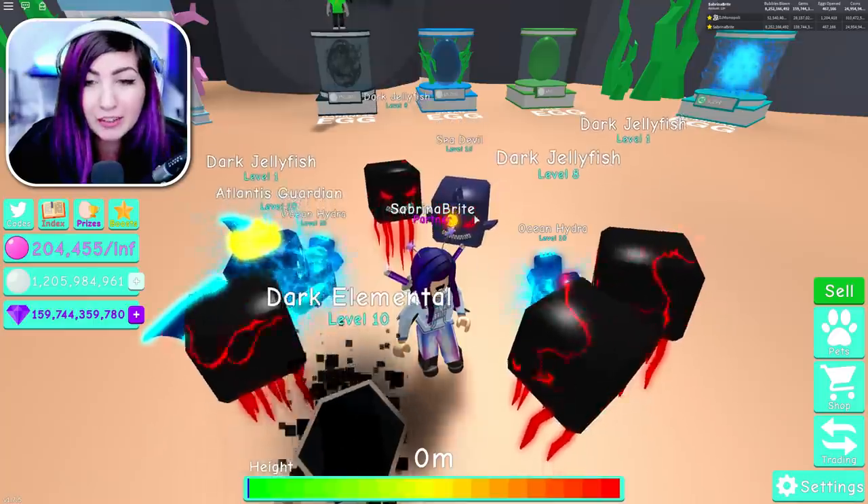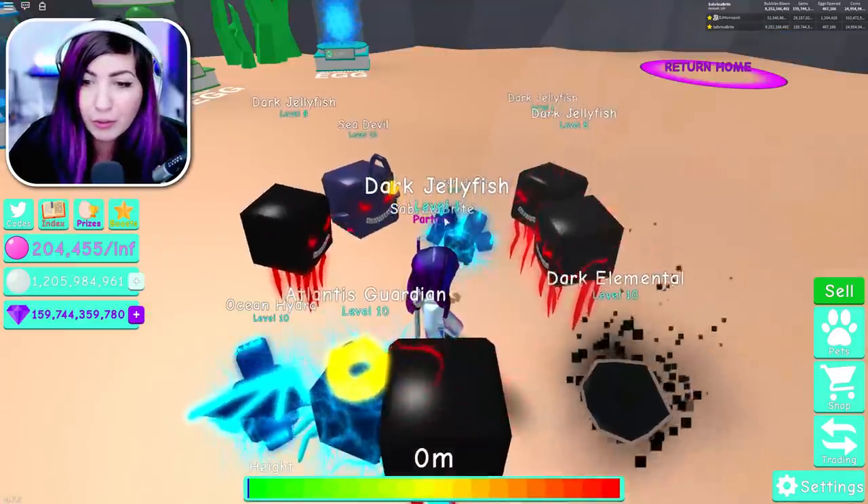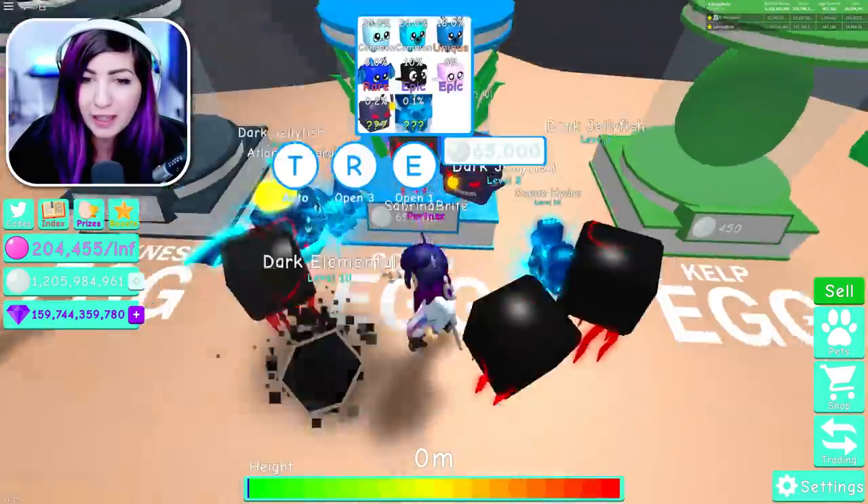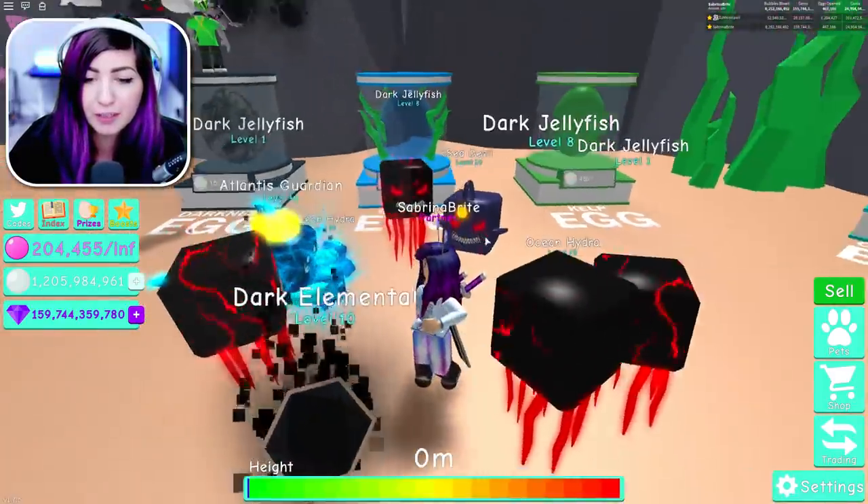All of the legendaries are the Sea Devil, the Ocean Hydra, the Dark Jellyfish, and the Dark Elemental. And of course, the Robux pet Atlantis Guardian, but that doesn't really count.